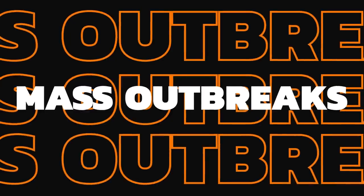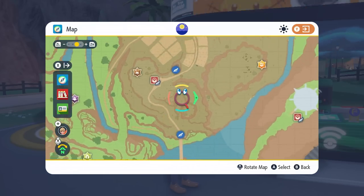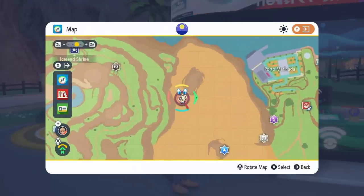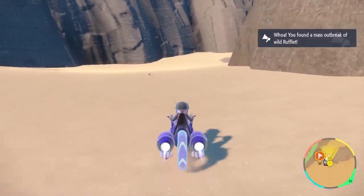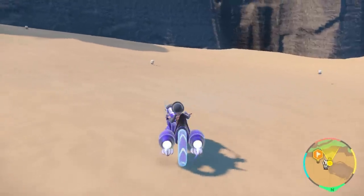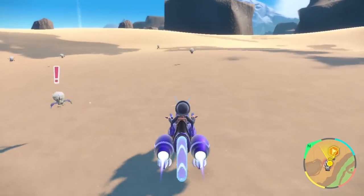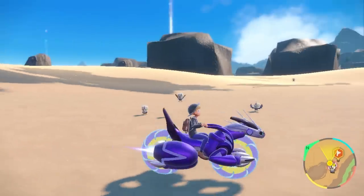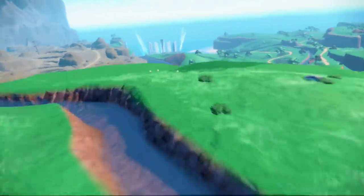Mass Outbreaks have made a return from Pokemon Legends Arceus, though slightly different. When you open your map you will sometimes notice either a question mark or a Pokemon sprite in certain areas — these indicate a mass outbreak. A question mark means it's a Pokemon not yet registered in your Pokedex. When you visit these outbreaks, that Pokemon will appear more frequently and keep spawning in high numbers until the outbreak ends. These can go on for a long time and produce hundreds of a specific Pokemon, making them a great way to get TM materials, experience points for your team, and to shiny hunt early in your playthrough.